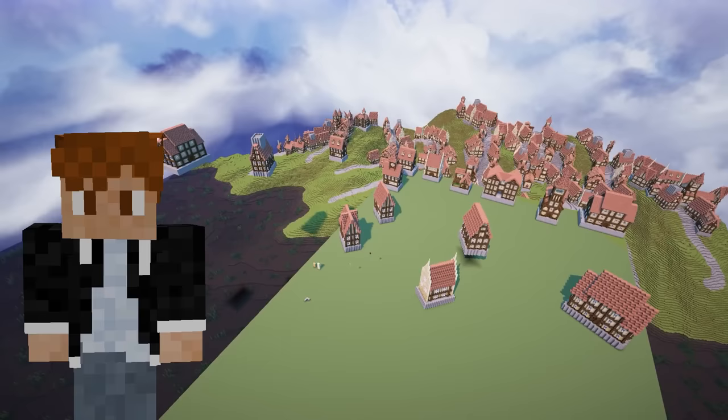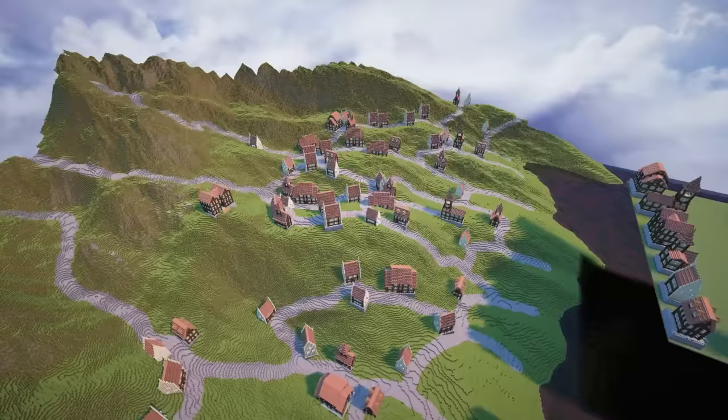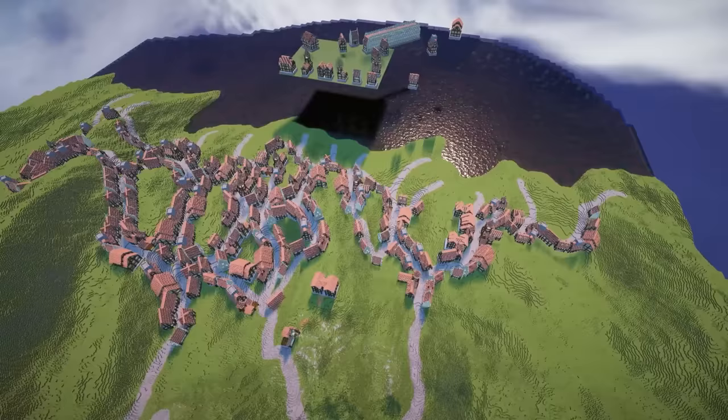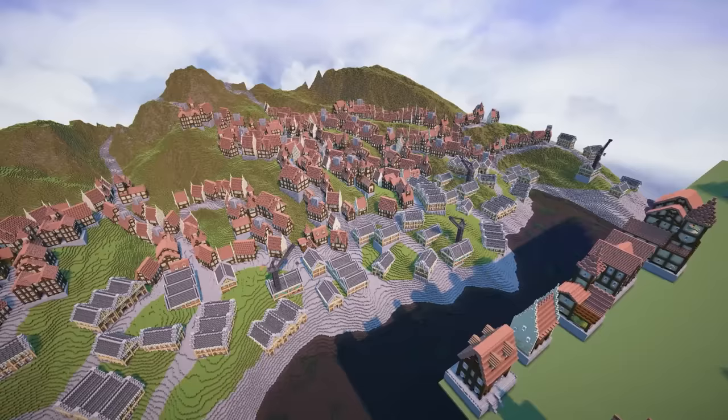Now it's time to actually place these buildings around the city. Did I have a plan? Nope, I just started placing them around randomly. This step of the process ended up being a lot slower and more precise than I first imagined, but slowly but surely the city was filling out. I wanted the area around the shoreline to be more sparse with warehouse-style buildings, so I whipped up some more designs and finished filling out the rest of the city. And with a few final touches, this part of the build would be complete.